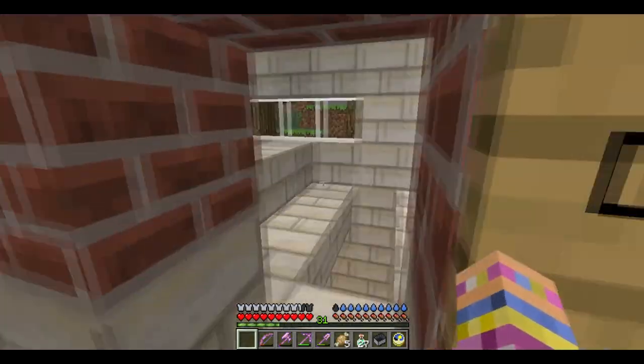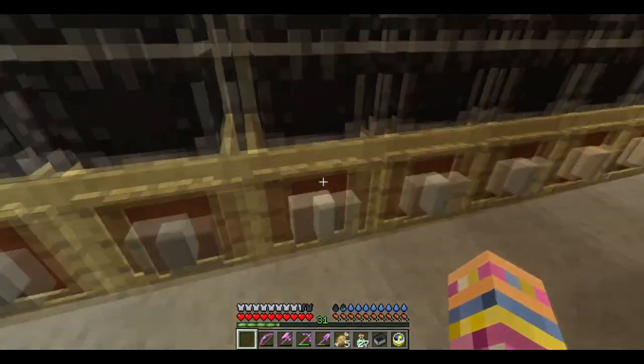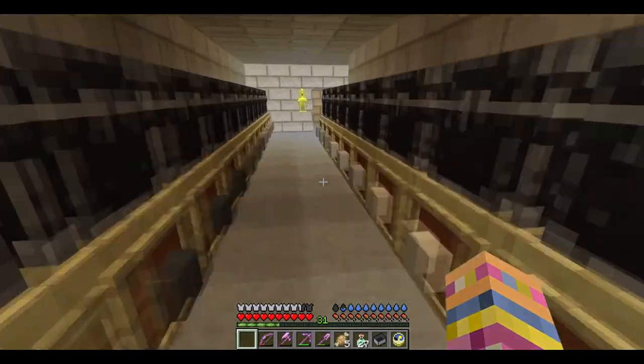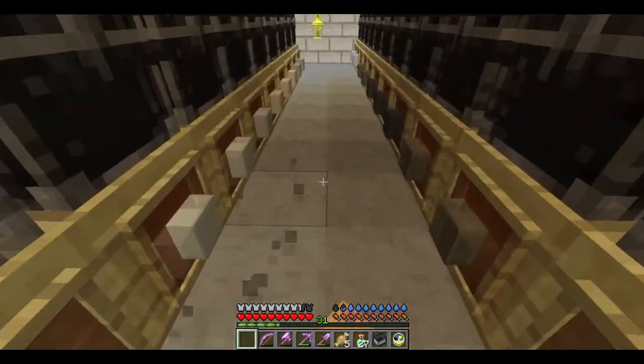This used to be a furnace room. All down here is the dressed stone storage. Dressed stone is what you get with a chisel — when you mine with a chisel just normally, you get dressed stone.